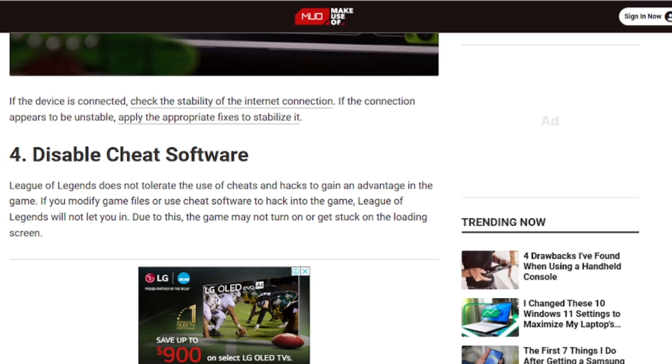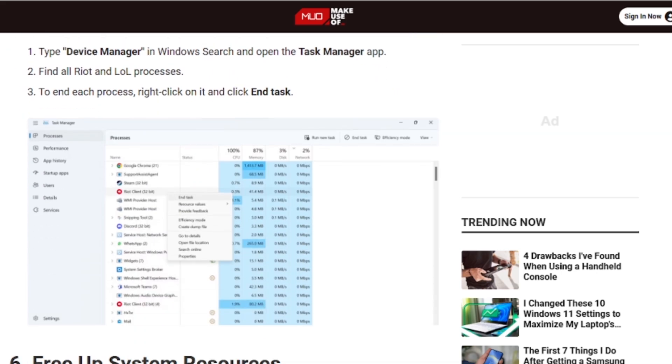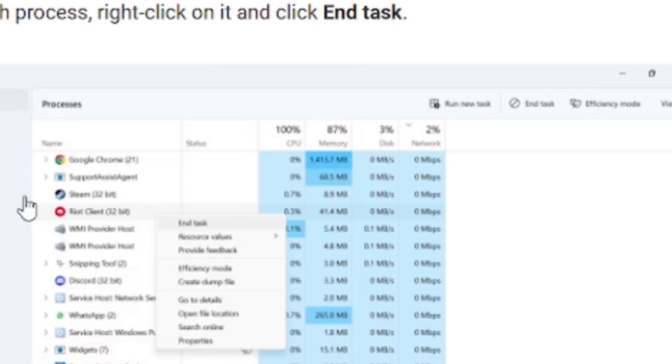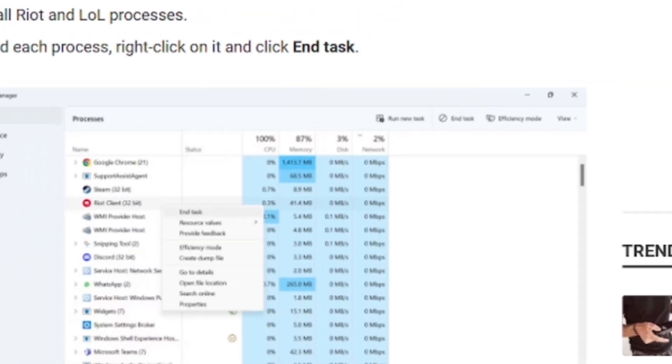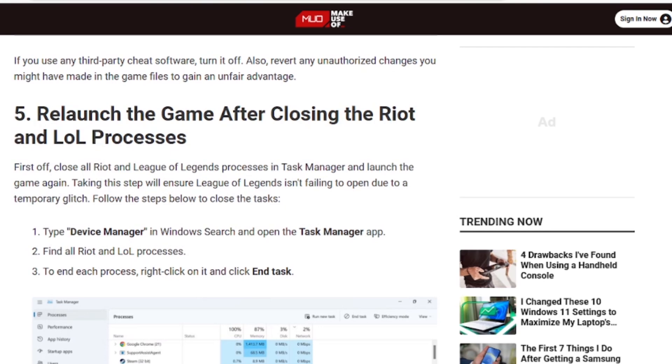Another thing you can try: close Riot using Task Manager. Open Task Manager, look for the Riot process, and click 'End Task.' After that, try to relaunch the game to see if it opens.